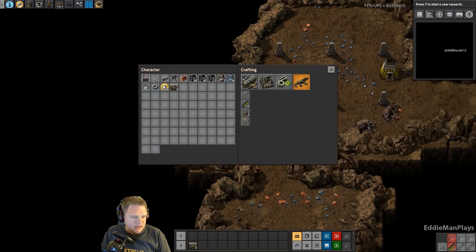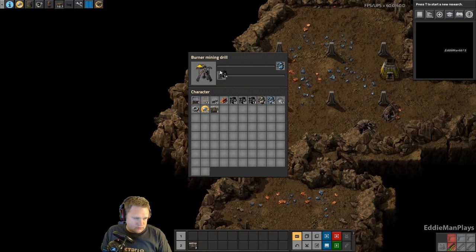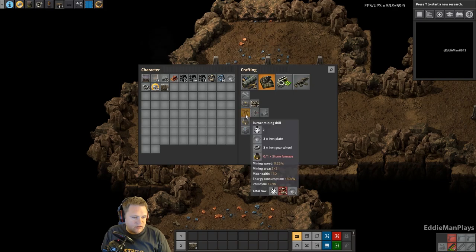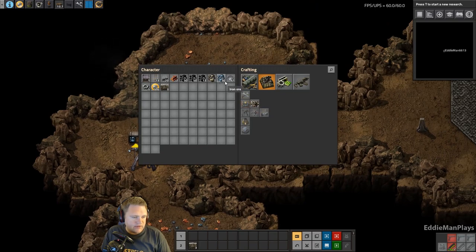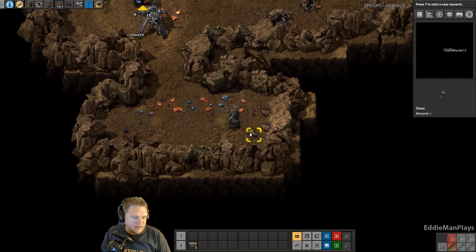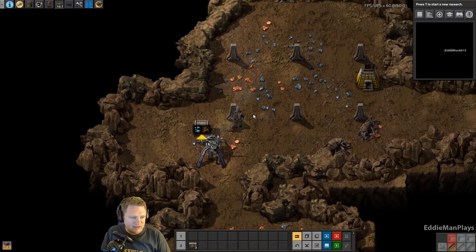We have plenty of space in there so we're going to go ahead and start mining everything up as best we can. I think it's time to get another burner miner drill as well. Let's see if we can make one - I actually got to find more stone to do that. There's one piece there and six pieces here, we may as well just pick them up. All right, yeah, we can build another mining drill here.